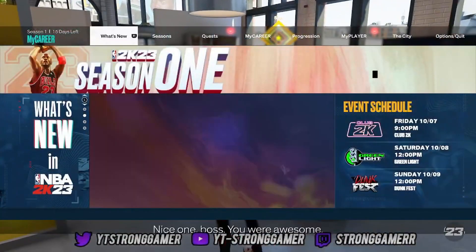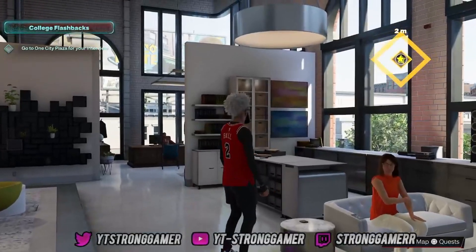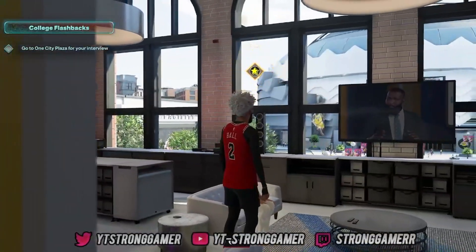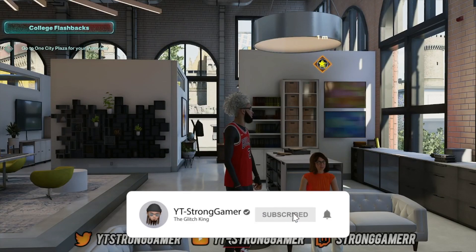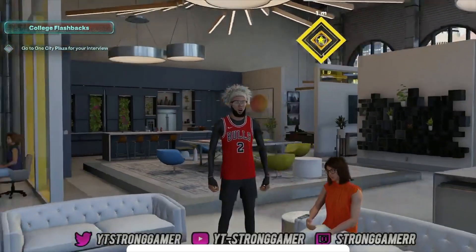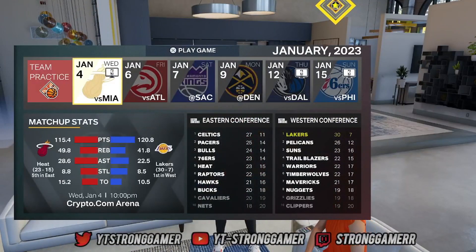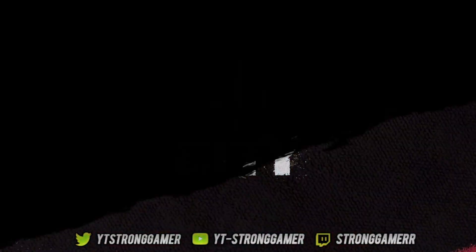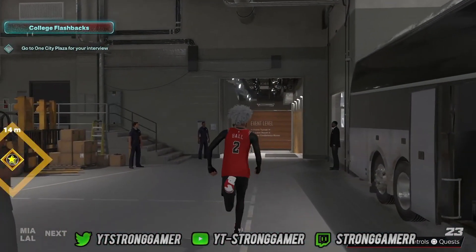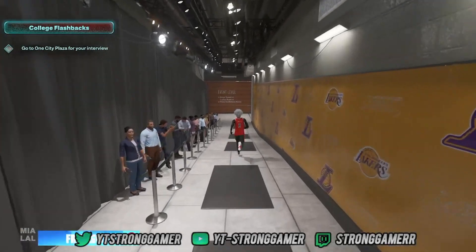As you can see, if I wanted to I could press X and talk to her right there. But what you want to do is go here, play next game — Miami Heat, play game. It's going to teleport you to the stadium. You run all the way down here and then you should be able to walk in and continue playing My Career.